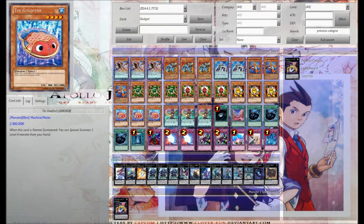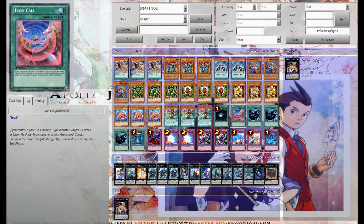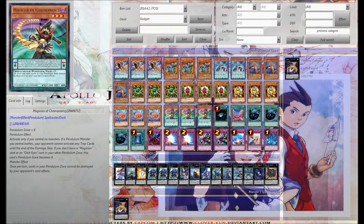I actually bumped Goldfish up to three and took Iron Call down to one, because I'm trying to build this deck in a different way — just trying to see if I can get things faster, along with trying to use three of the Magician of Chronomancy. This card might come down to two, but I still want to continue testing it at three.